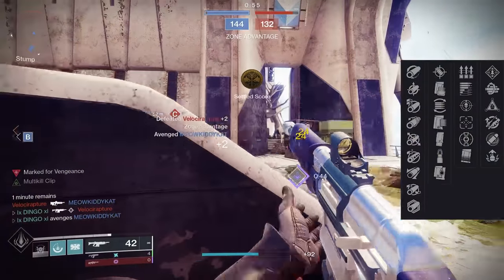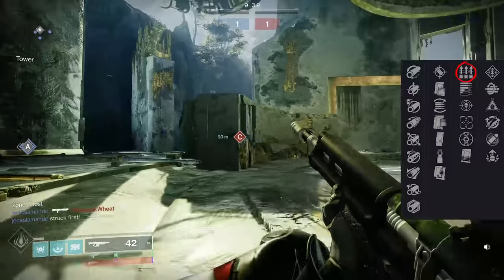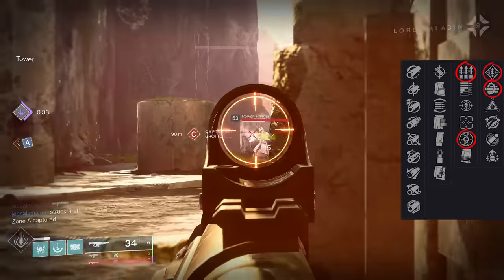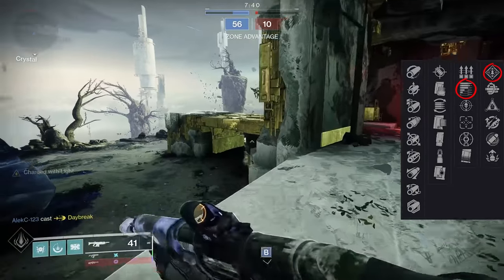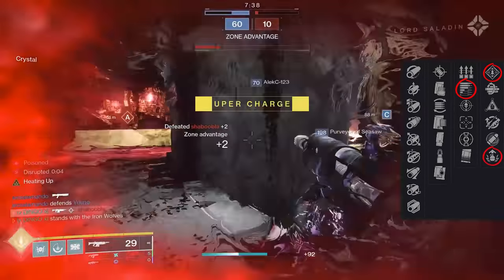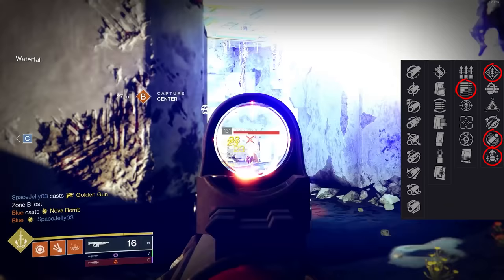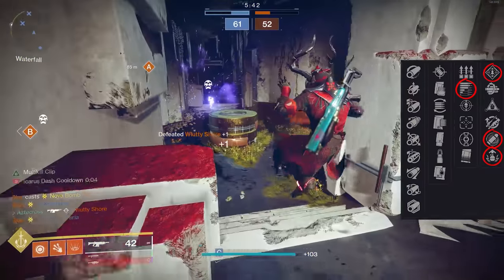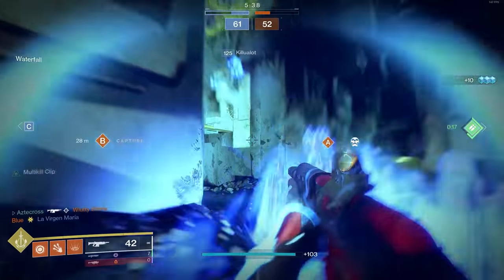Well, first up, just take a look at these random rolls. This is not bad at all. You've got combinations like Surplus and Multi-Kill Clip, Heating Up and Rampage, Tunnel Vision and Multi-Kill Clip. For PvE, you've got Subsistence and Rampage, Subsistence and Adrenaline Junkie — for when Adrenaline Junkie finally gets that buff — and then even other dueling combinations like Eye of the Storm, which we actually have a roll of. But the main thing I really wanted to narrow down before we get into the best rolls of this weapon is its zoom.